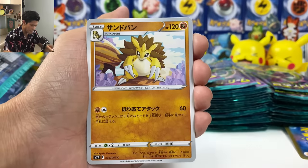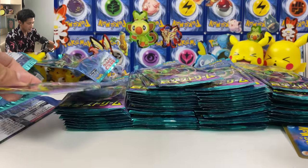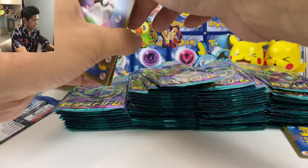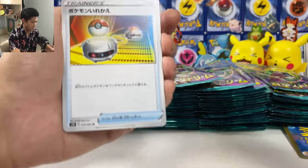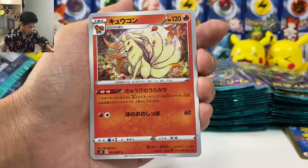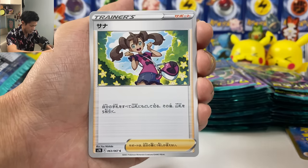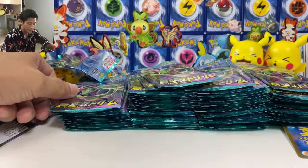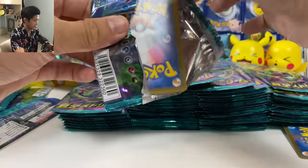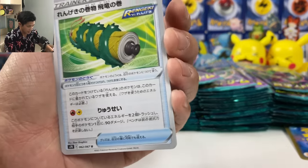Let's keep going. Maybe give me a full art — I think we should still get some. Should start getting some full arts. Maybe it's in the back — Switch. Ninetales — no retreat costs for your Pokemon with fire energy attached. Shauna. And Ampharos — not as useful, not as useful as Flapple.